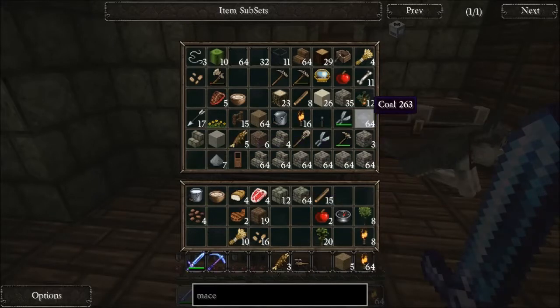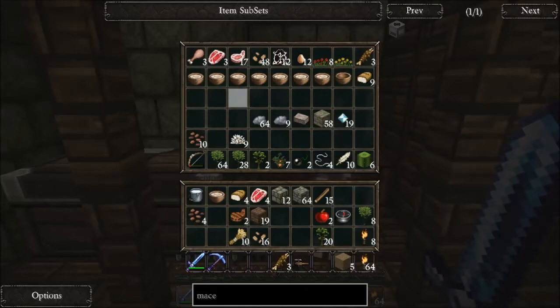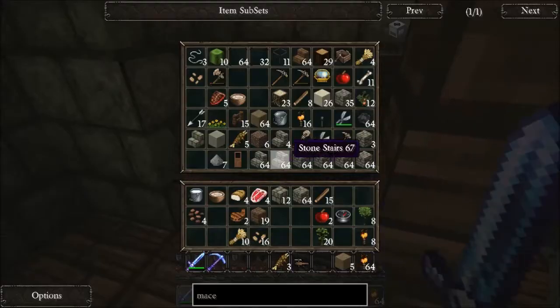Let's see - flint. We may have to go look for some flint. I don't see any up here, I don't think we have any. Oh, we do have a stack of coal though so I'll bring some more of that down.